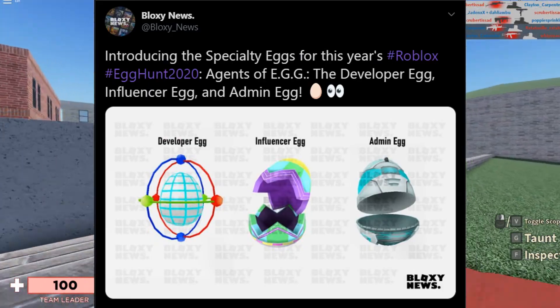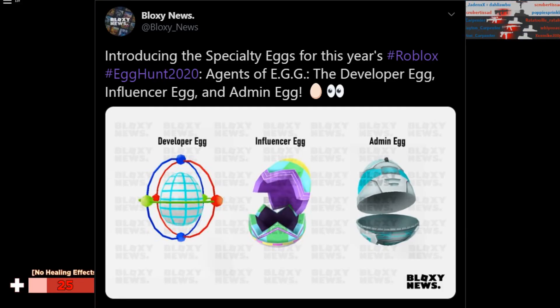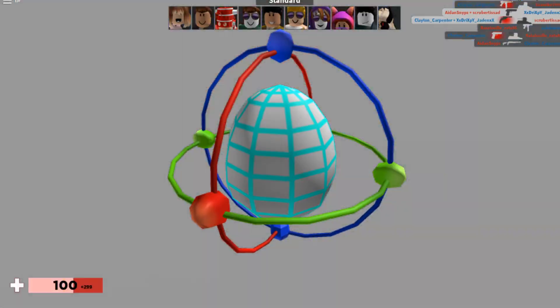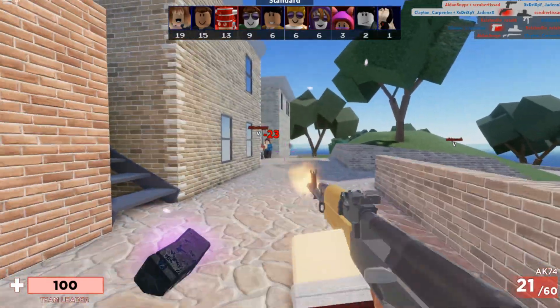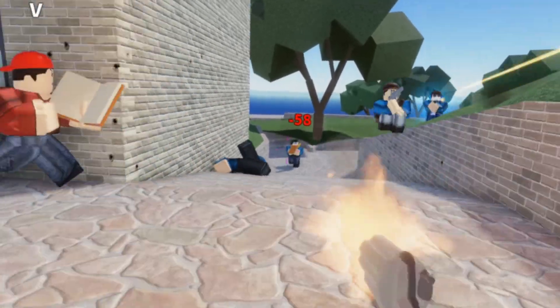Right here, guys — the specialty eggs that you get from the developer, the influencers, and the admin. We have the developer egg looking pretty fine, we got the influencer egg, and the admin egg. They all looking pretty thick — I take these eggs.